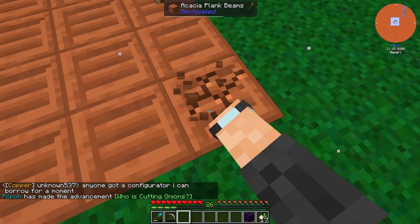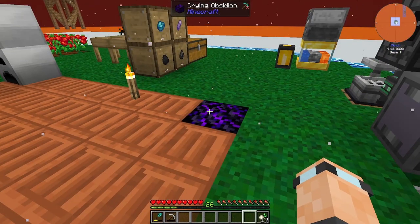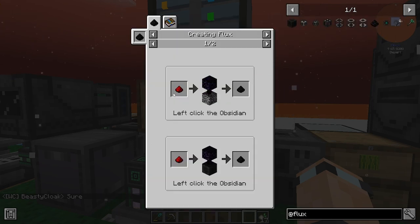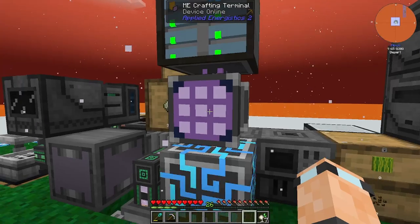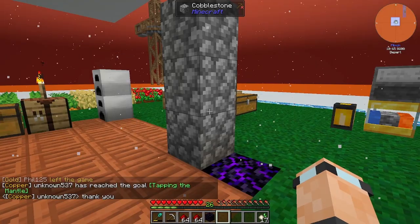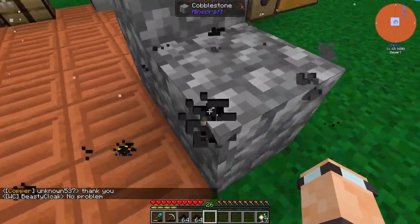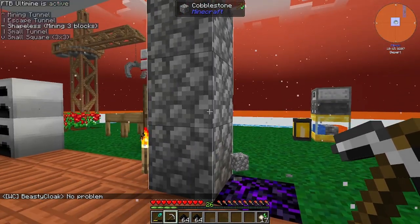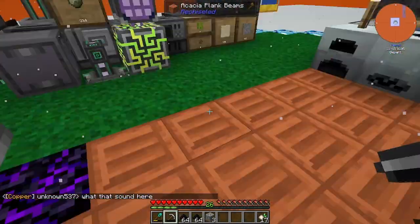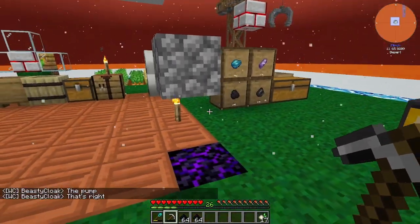For Flux Networks we need obsidian above and then some redstone dust - let's get two portions of redstone dust. It needs to go here, yeet that down, punch it, and then we get ourselves - oh, I need to change that back to shapeless. There we go, now we've got Flux Dust.